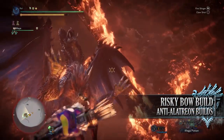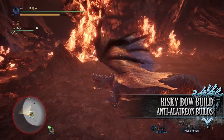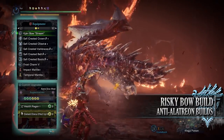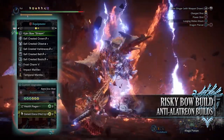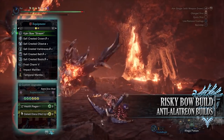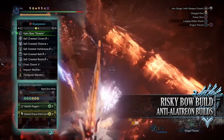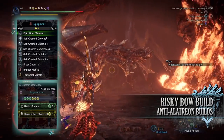The first build is the risky Anti-Alatreon bow build. This build makes use of the entire Safi Jiiva set, so we have to contend with health drain but in return will have very high elemental damage output. For this set you'll need the Safi Crested Crown Alpha, the Safi Crested Chest Alpha, the Vambracers Beta, Belt Beta and Boots Beta. I'm also using a Frost Charm 5 and for my weapon I'm using the Kjarr Bow Stream. If you wanted to use a different element you would replace the bow for one of the other elemental Kjarr bows and replace the Frost Charm to match whatever new element you want to use. As for the augmentations, I've gone for Elemental Up augmentations and a Health Regen augmentation to counter the health drain of the Safi armor set. The specialist tools are down to personal preference.